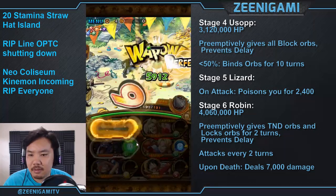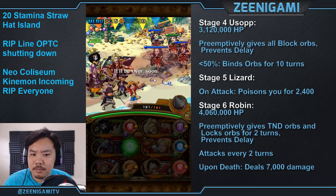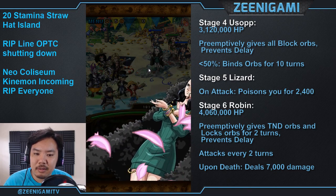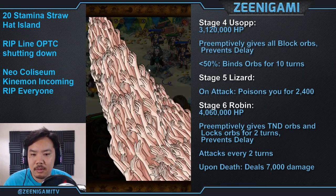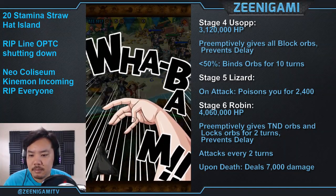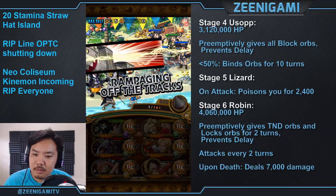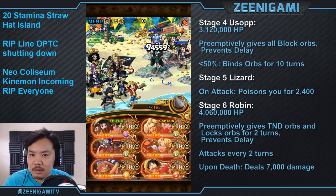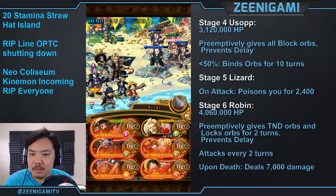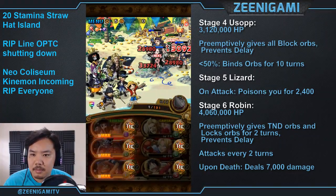After stalling on and killing the last guy, we're on to Robin. Robin has 4 million hit points. She will preemptively give us tandem orbs and lock all our orbs for 10 turns. She's going to prevent delay to herself, attacks every two turns, and whenever she dies she deals 7,000 damage back to us. Use Duval first before Rocketman — Duval first, cut that health, Rocketman after, Sabo special after that, Moria special if it's ready, 5-plus Luffy special, and kill the girls in the back.